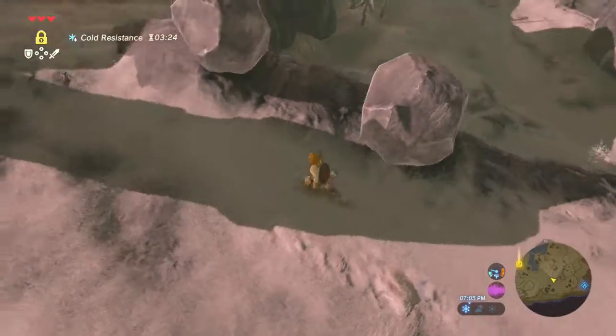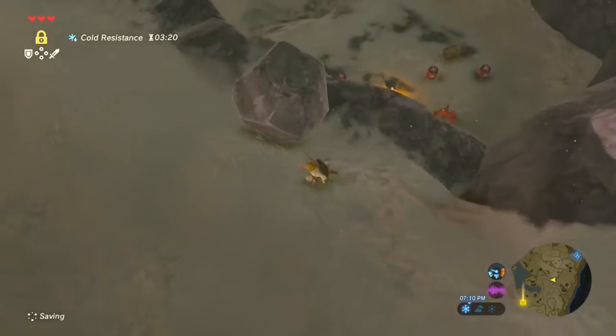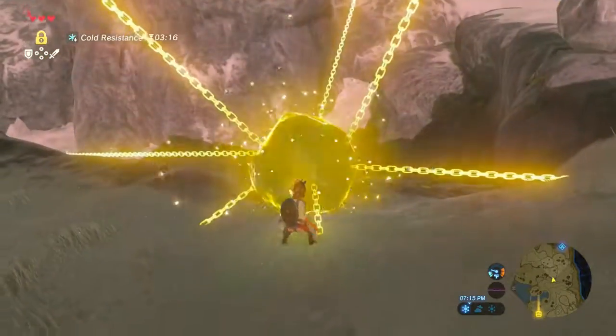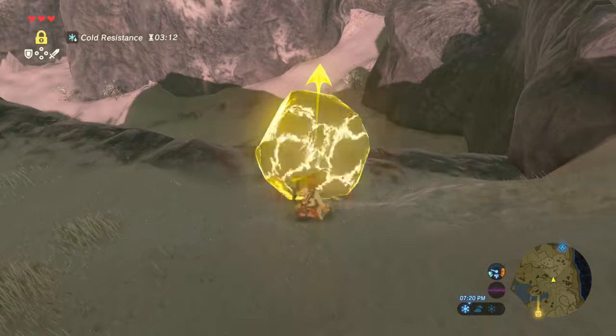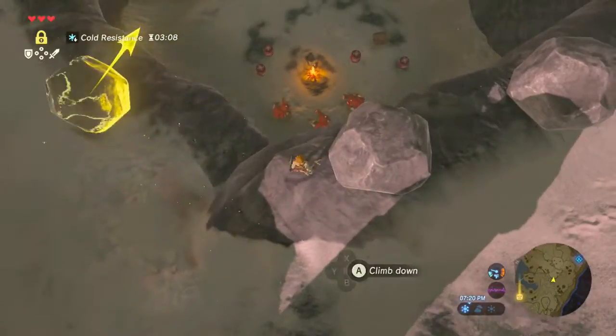Let's see, we want to probably hit this one to hit those barrels. Let's equip a weapon, of course. We'll cobble an arm. Come on, we need a good... there we go.